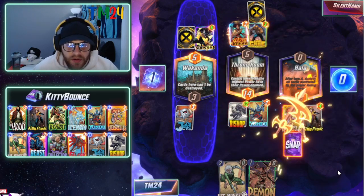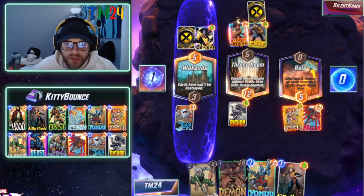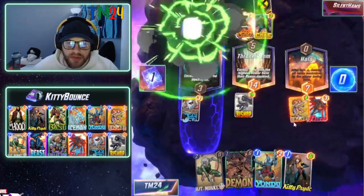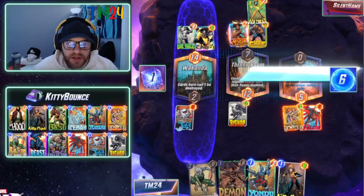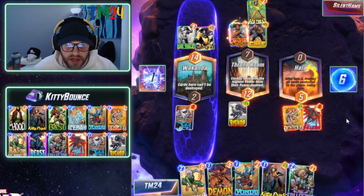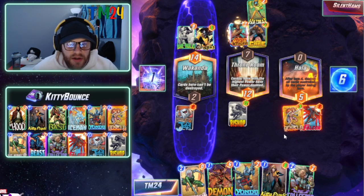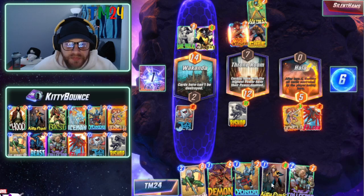Angela and Bishop are going to be two of the key cards we look to buff throughout the game. We started a little bit late with Angela but that's okay. Hazmat comes through and doesn't really hurt us much. We hit the Collector — playing Collector is essentially the same value as Yondu here, so it doesn't matter too much. We're going to end up playing four cards this turn.